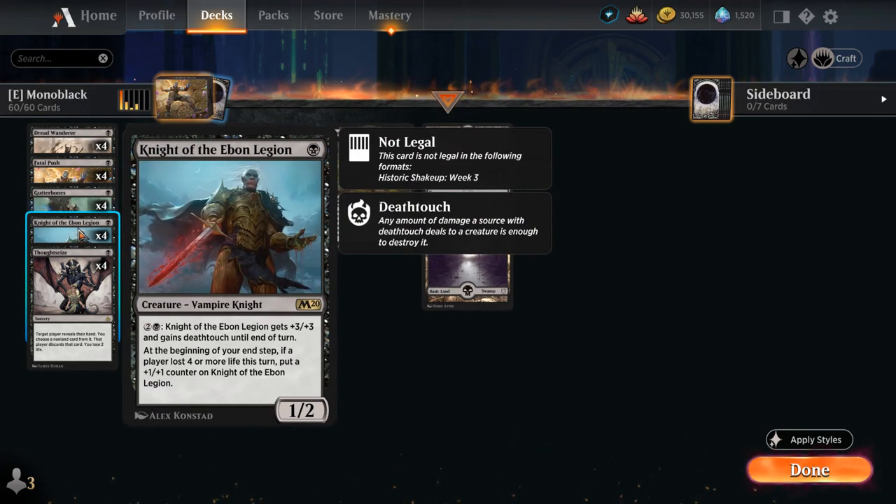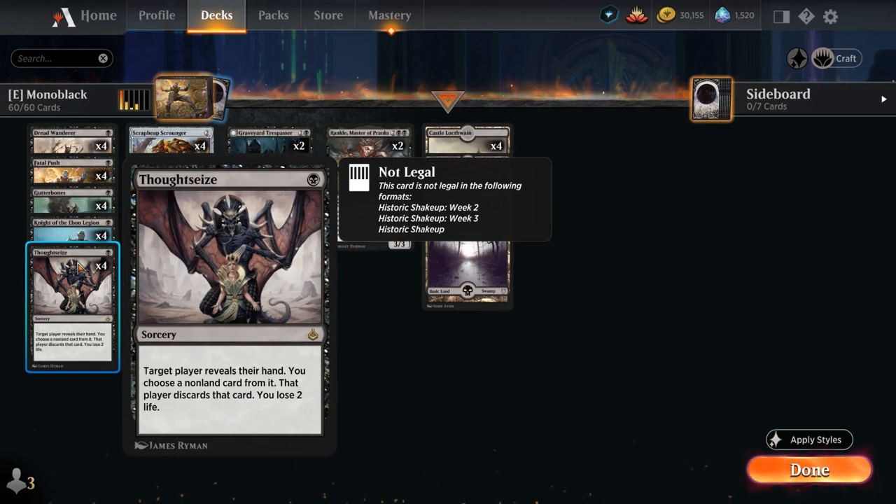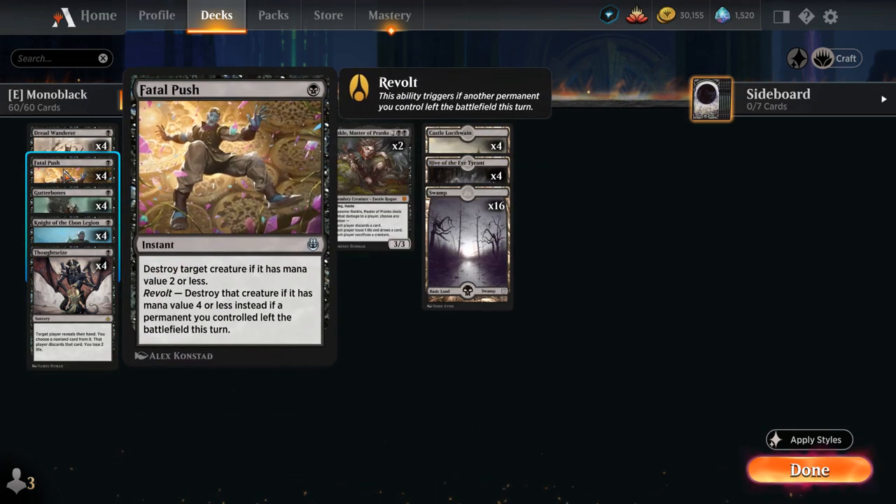Then we have Knight of the Ebon Legion, a 1/2 that gets +3/+3 and deathtouch until end of turn if we pump it for 2 and a black mana. At the beginning of our end step, if a player lost 4 or more life this turn it picks up a +1/+1 counter. We can also enable it ourselves with Thoughtseize, costing 2 life to take a non-land card from the opponent's hand — very important against combo decks. We also have cheap removal at 1 mana with Fatal Push, destroying a creature with mana value 2 or less, or 4 or less if we can enable revolt.